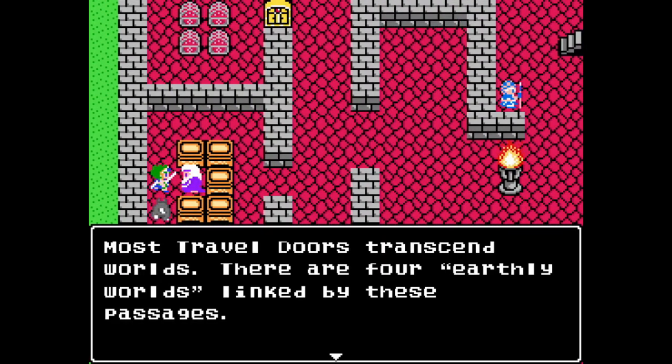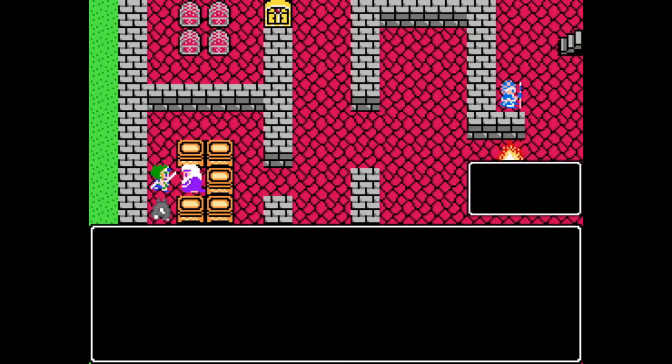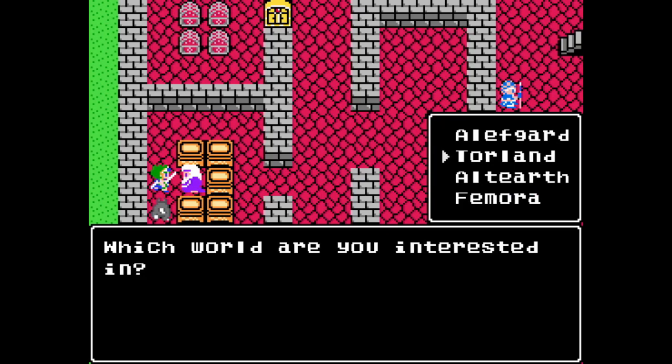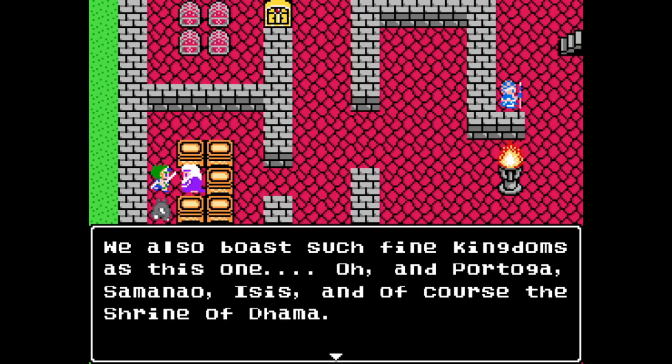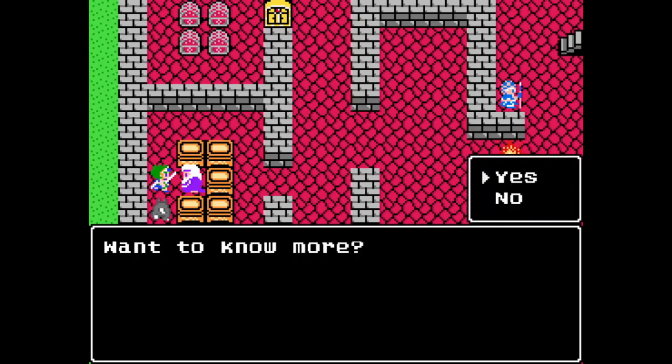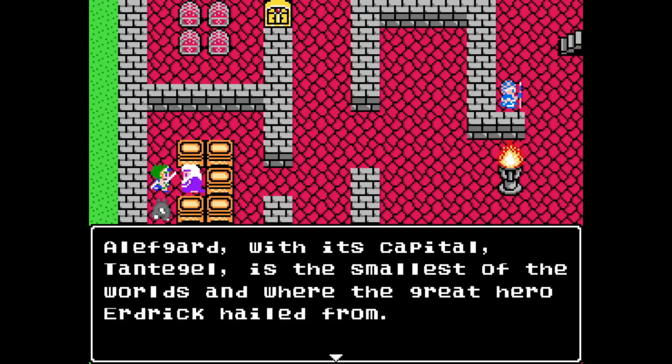We have this dude. 'Most of the doors transcend worlds — there are four earthly worlds linked by these passages.' Want to know more? Sure. There's Alephgard, Torlin, Alt-Earth, and Famora. What's Alt-Earth? Alt-Earth is this world and Romali is its capital. That makes sense because this has a lot of similarities to our real world. We also boast such fine kingdoms as Portuga, Samanao, Isis, and the Shrine of Dharma.